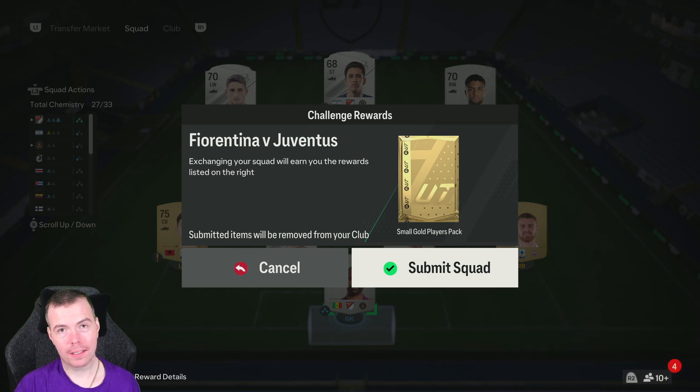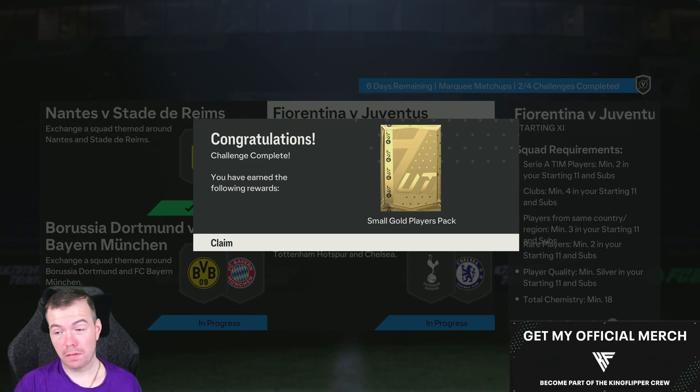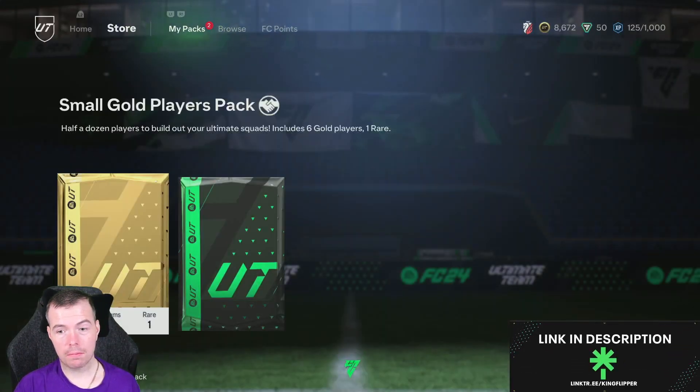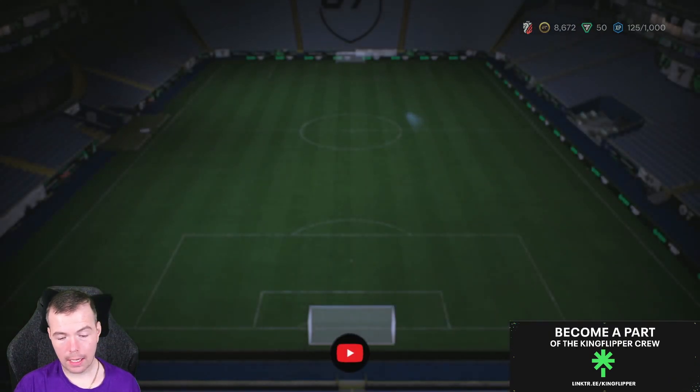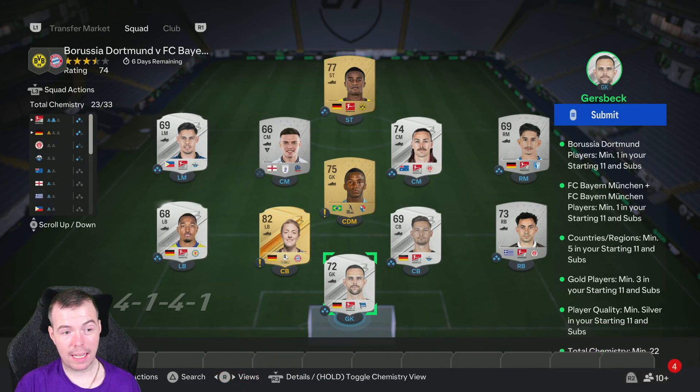Why is it a small gold players pack? Why is it not a normal 10K gold players pack? Because EA are just greedy and they know that non-rares are worth 500 coins at the moment, maybe 450. So you'd get four and a half to five thousand coins off that, and you're not going to get near that back. I just don't get it. Marketing matchups used to have such good pack rewards but they just seem to be getting worse and worse. The rare electrum's good, but still — let me know in the comments below if you agree with that.